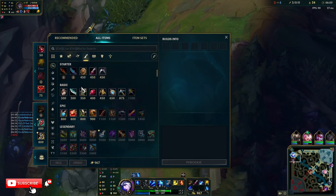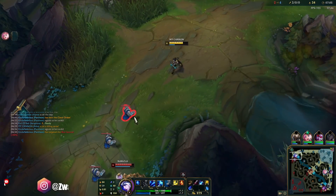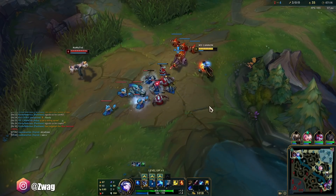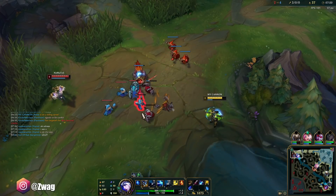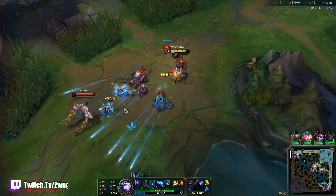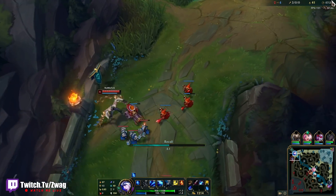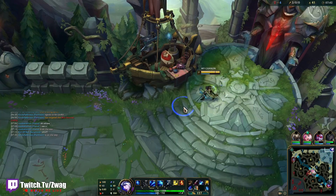We need a little bit more money — 1100 for Phage, and then we heal when we hit him. My team was flaming me for Ash top, but it's actually really strong. I think it's even stronger now than last season — I thought it would be weaker. But people are sleeping on Sunder. This item's really strong and it synergizes so well with items. I want to finish pushing this wave but I feel like I'm going to die to Amumu.